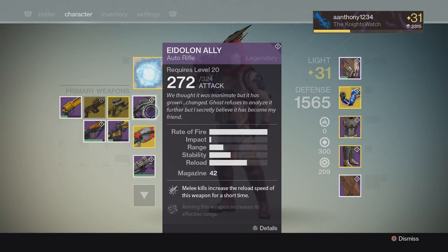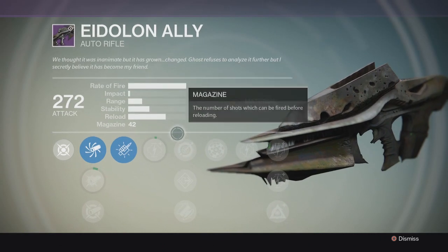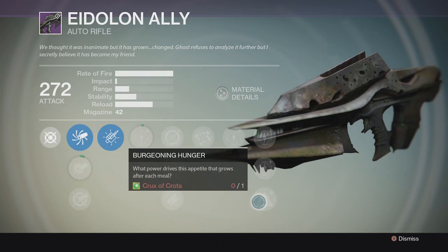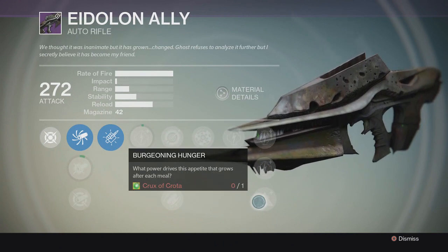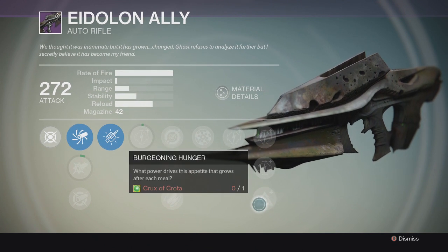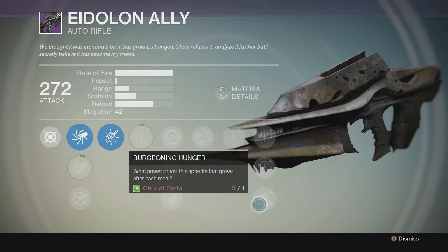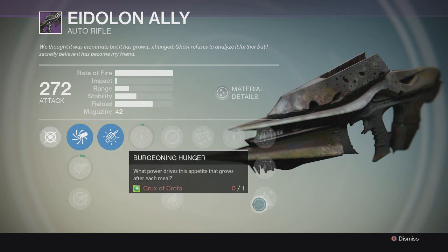Eidolon Ally is the upgraded version of the Husk of the Pit, and the next upgrade is the Necrochasm — said by Bungie to be the greatest gun in Destiny. You need the Crux of Crota to get it, which requires defeating Crota on hard difficulty of the raid, coming out in January about a week and a half away.